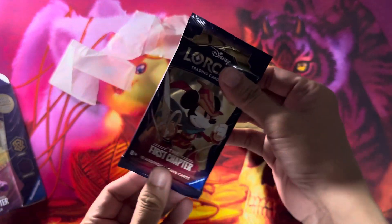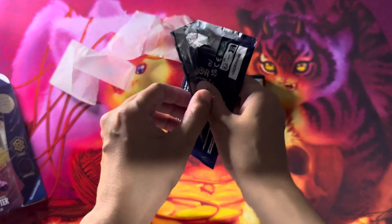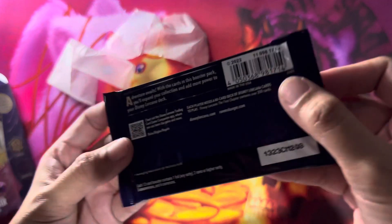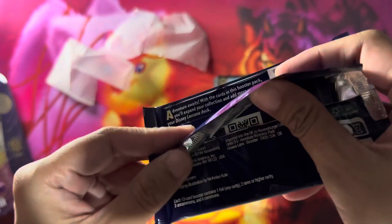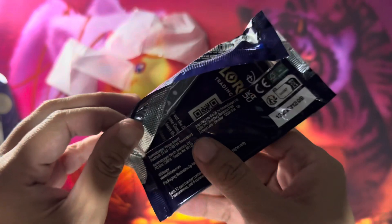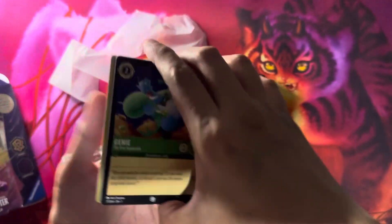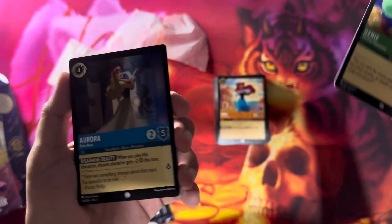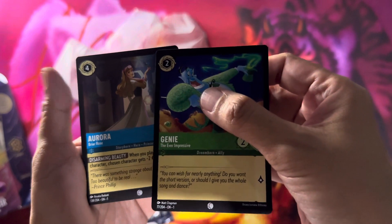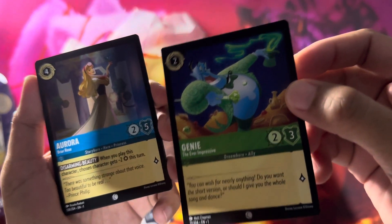Now let's open the booster pack. It's easy to open at least. Where is it printed? US — okay, booster packs printed in the US. That makes sense. We got the Genie! We got Aurora! How do you know the rarity? I have no idea.